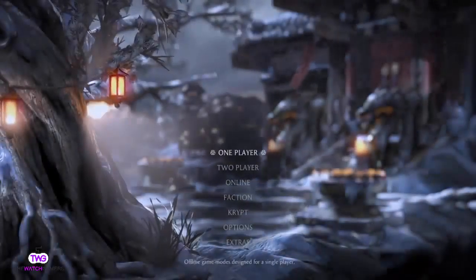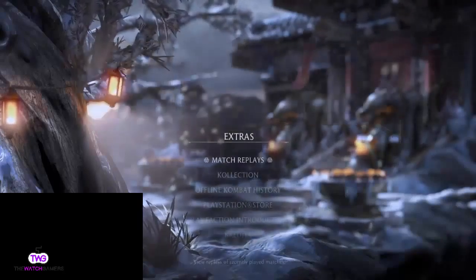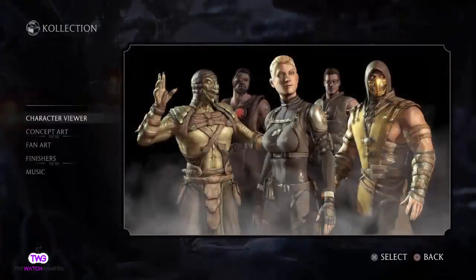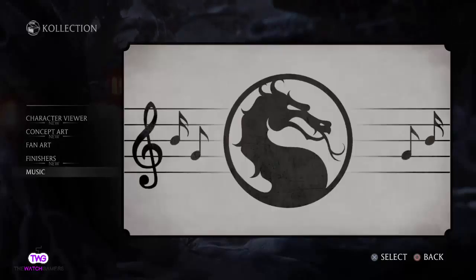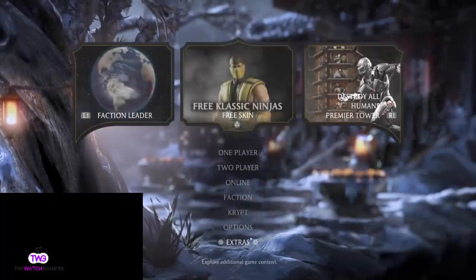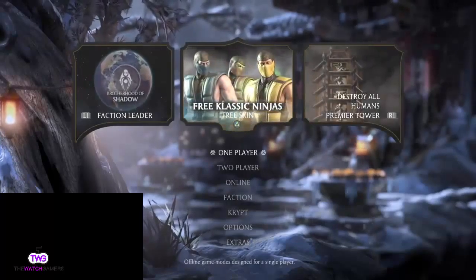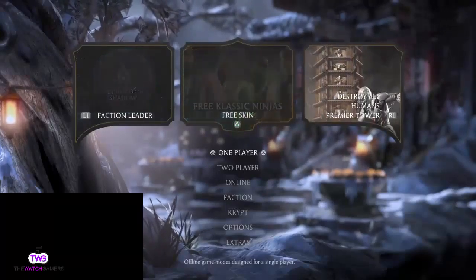What else does Mortal Kombat have to offer? In the extras you can do match replays, have a look at your collection — character viewer, concept art, fan art. You can view your finishers, some of the music and endings, and get through to the PlayStation Store. So that's it for Mortal Kombat X — you can see there are a lot of different options to choose from. For $27.99, it's a steal.